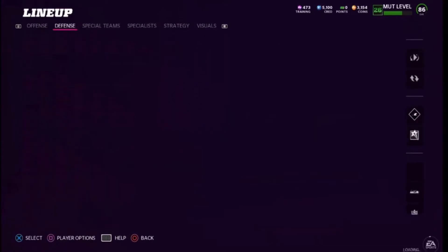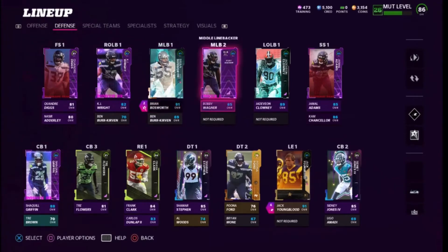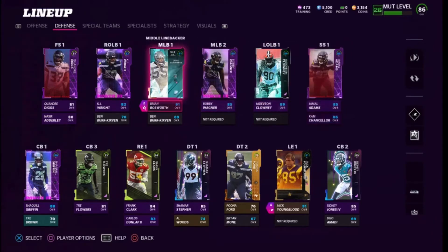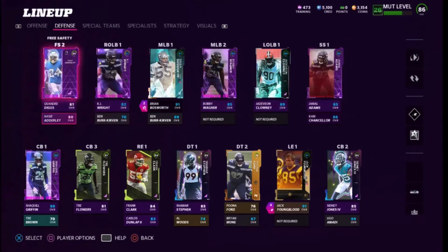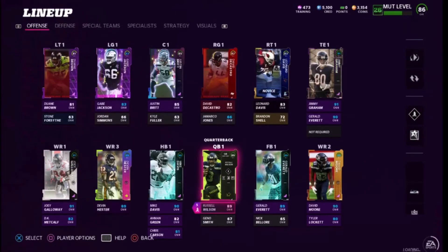Defense looks roughly the same otherwise. For special teams, we're rocking the same thing — didn't really get any big new cards there. I'm still trying to upgrade Cam, who I'll probably have starting at strong safety. I did have Tremaine Edmunds last time, but I'll probably end up getting rid of him for someone faster.